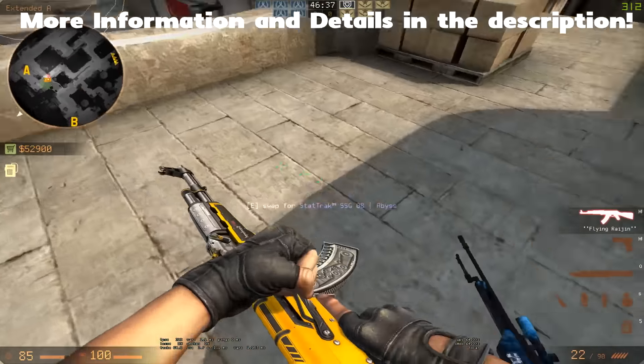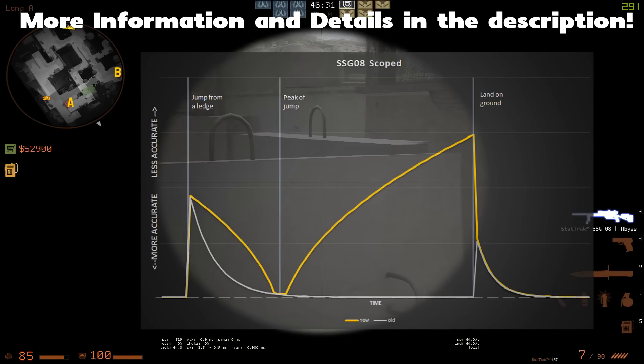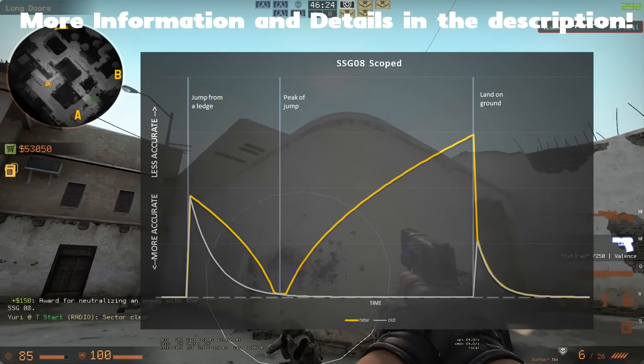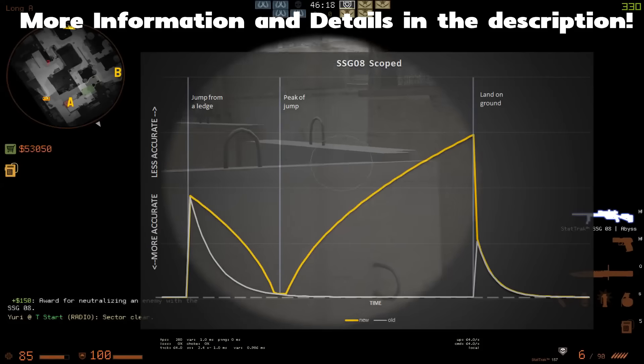Now let's talk about jump scouting, because this is also a very highly debated topic. Usually it was the case that the longer you're falling, or at the peak of your jump, your jump scouting is good — something like this. As we can see, it still worked out. However, the spread was quite large, so I'll set another bot, because this was actually more luck than skill, to be honest.